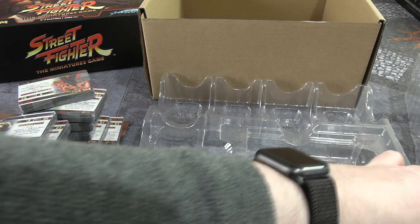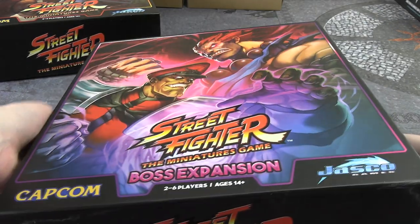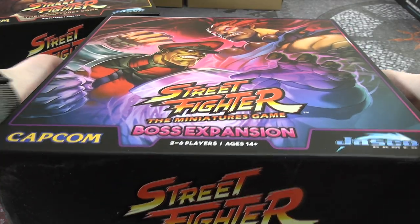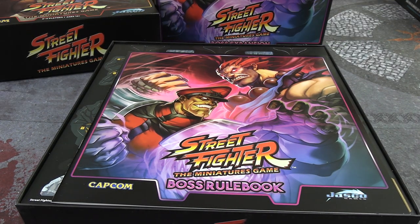So that is all the stretch goal stuff. Now let's take a look at the boss expansion. As I said, this adds a cooperative mode for up to three people to take on a super strong AI — M. Bison, for instance, or Akuma, or Gouken from the stretch goals.